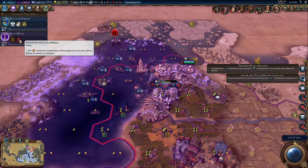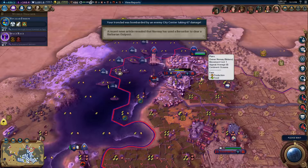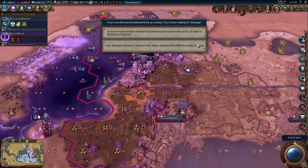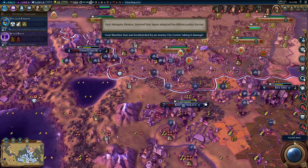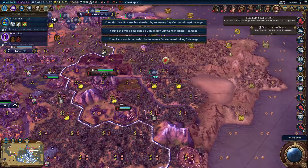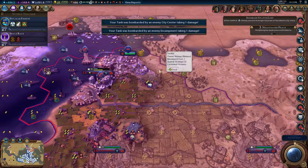Space race — integrated space cell, production towards space race project. Norway are fighting back; they're not fighting back particularly effectively, but they are. Oh god, loads of stuff is happening. We have to go through all those modifications — Kabul, why are you bothering? It's just not worth it.